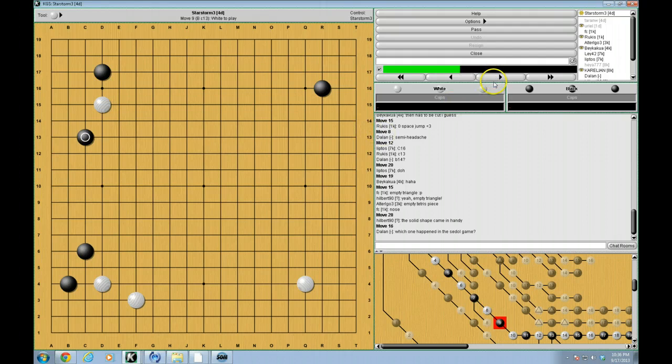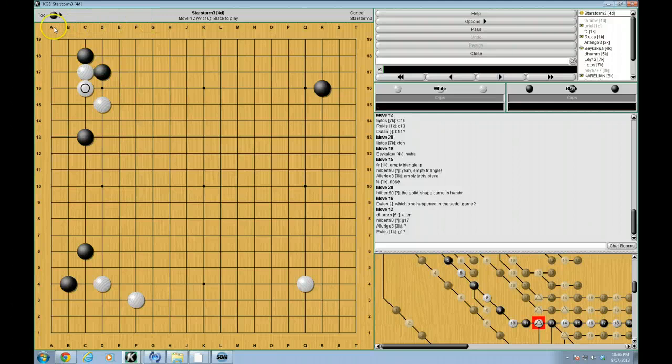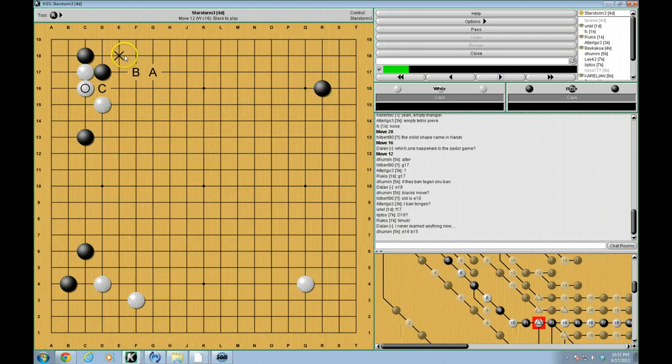Now white has a variety of responses that we could talk about here, but what we're going to really focus on is this move, and in particular this situation. So the question is, what are black's normal moves here? Any ideas? G17 — good, we're familiar with this one. And G17 — yes, those are black's moves here. We have F17, D16, tenuki.